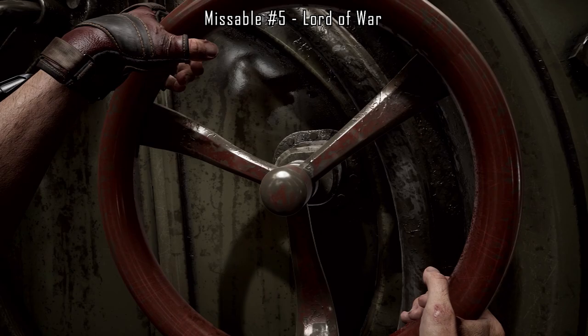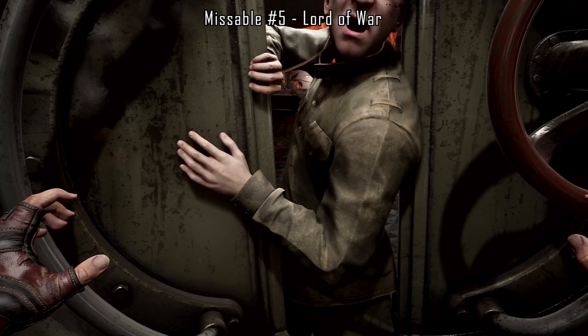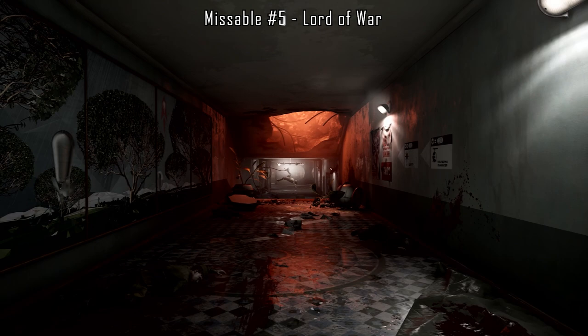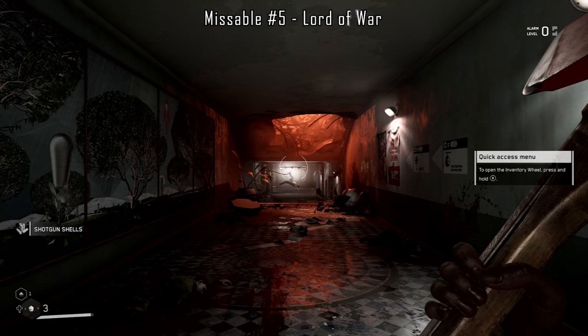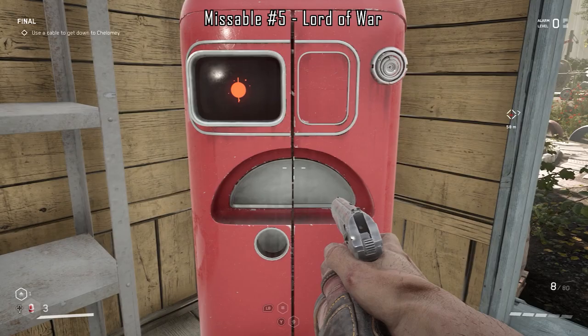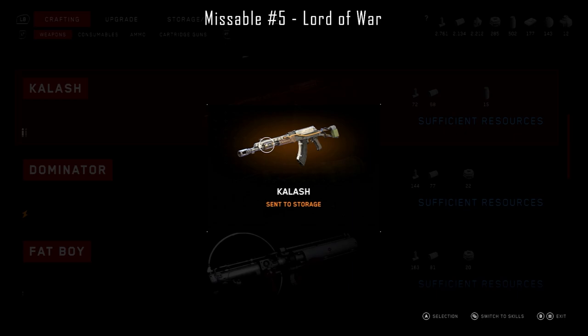The fifth missable achievement is Lord of War, which is to collect all weapons. There are 11 weapons in Atomic Heart — however, only 10 have blueprints. The only weapon without a blueprint is the shotgun, which you get at the very start of the game. If you happen to dismantle the shotgun there is no way of getting it back, so whatever you do, do not dismantle the shotgun as this will void your achievement. The other 10 weapons have blueprints you get quite regularly and they're easy to make.